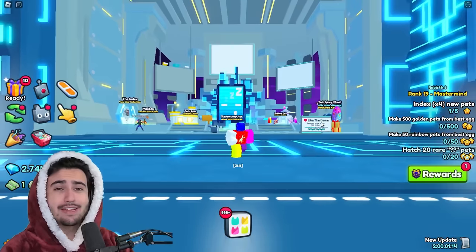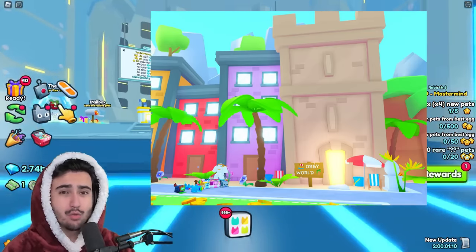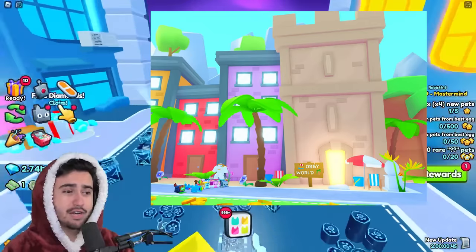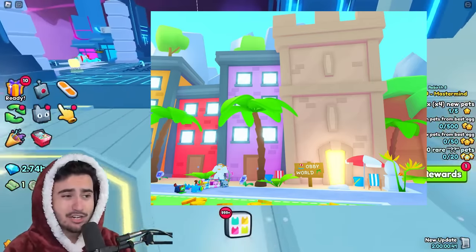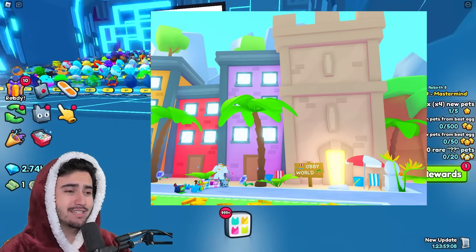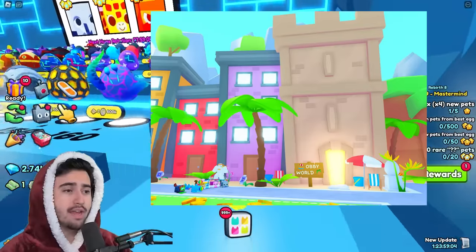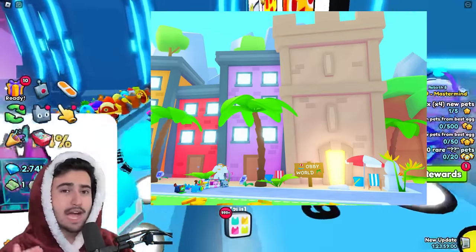Big Games went ahead and tweeted a picture with the caption 'Pet Sim Summer 2024' and below that they also said 'Saturday Saturday Saturday,' which confirms what we are going to be receiving in this update on Saturday. In this picture we can see some of those buildings from World 1 with one of those doors open and a sign next to the door saying this is going to be the obby world.